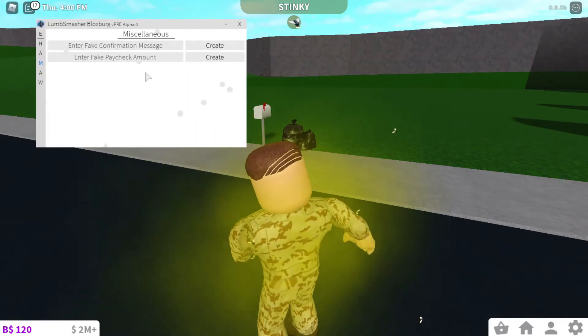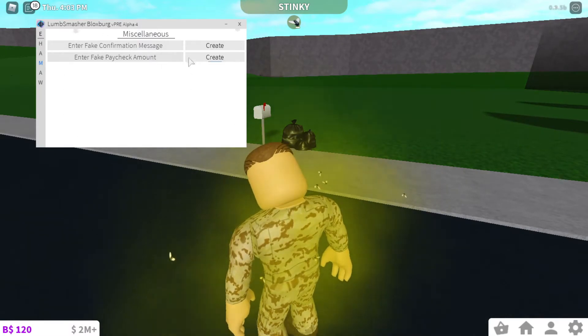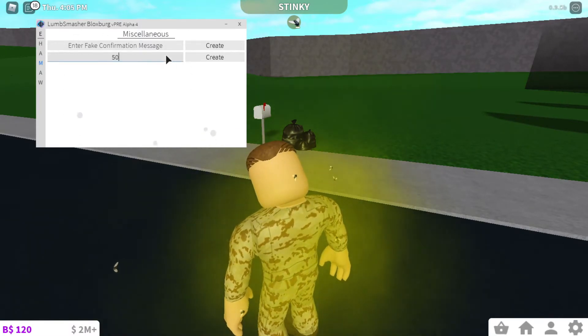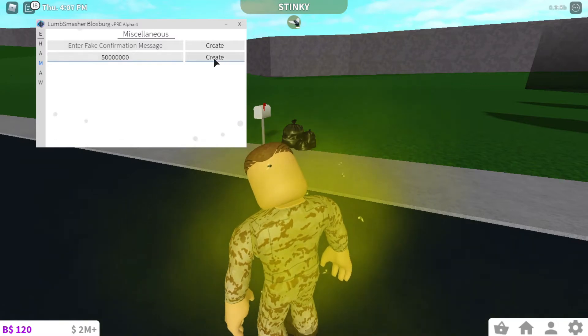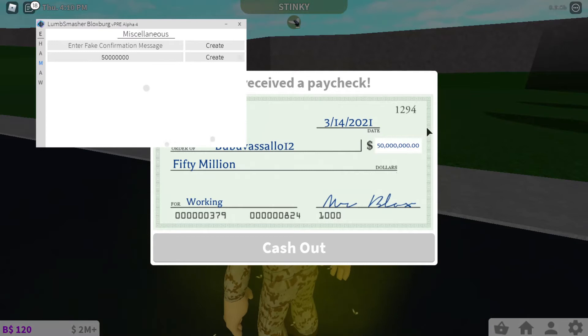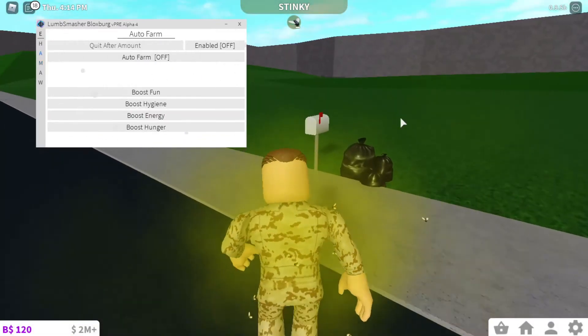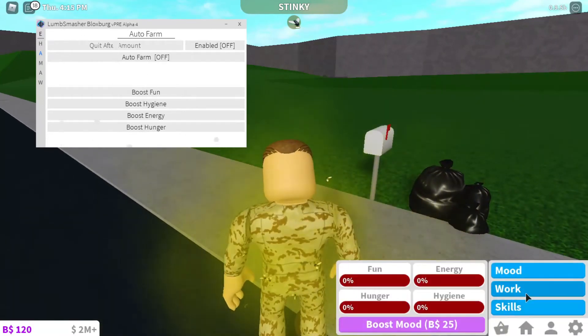In miscellaneous, you can create fake confirmation messages and enter a fake paycheck — this is to troll your friends. For example, I just made 50 million right there. Obviously it doesn't actually cash out.